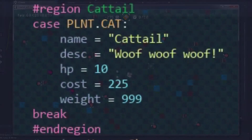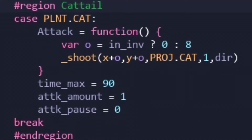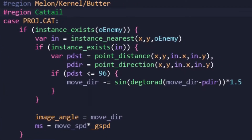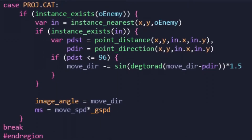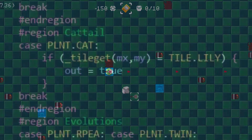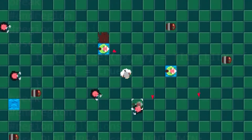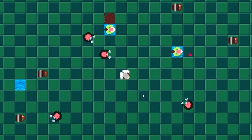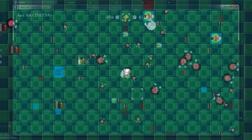Next, let's talk about the Cattail. This little lily kitty is pretty standard in terms of plant behavior. However, as PVZ veterans know, their projectile is what makes them unique. A Cattail projectile will find the nearest enemy unit to its position and slowly turn towards its direction, thus creating a homing effect. Cattails are then coded to only be placeable on lily pad tiles, meaning they can be placed on water tiles once those are converted into lily pad tiles.